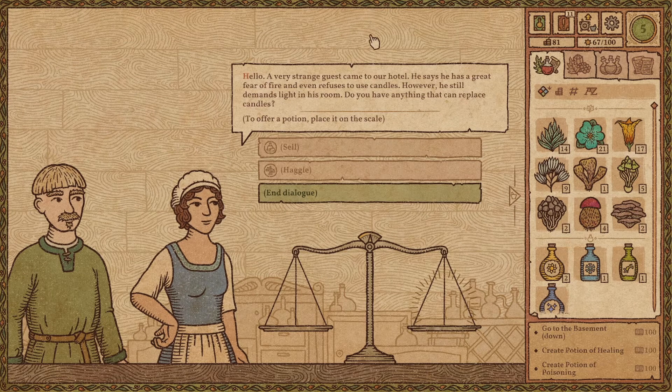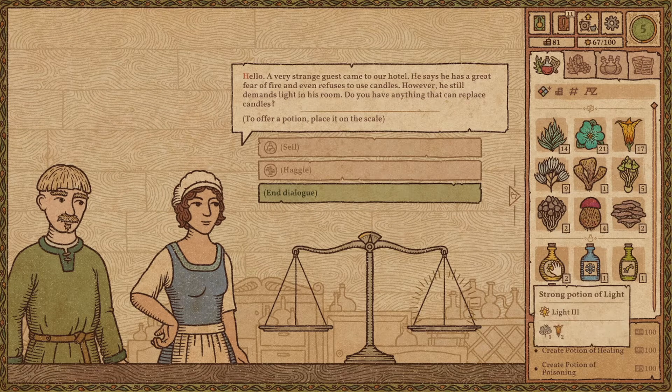Hello — a very strange guest came to our hotel. He says he has a great fear of fire and even refused to use a candle. However he still demands light in his room. Do you have anything that can replace a candle? Yes, I have — for a good price. Strong Potion of Light. Give me the money.